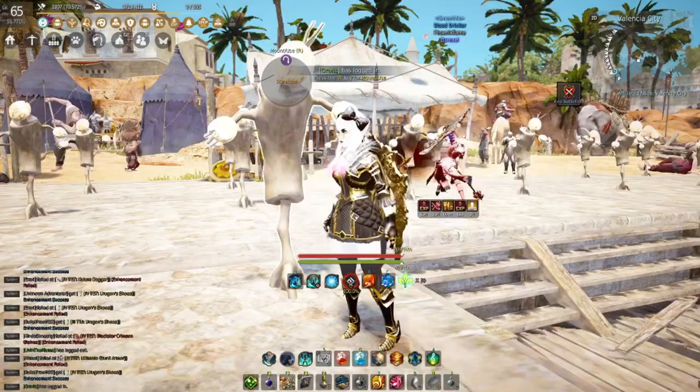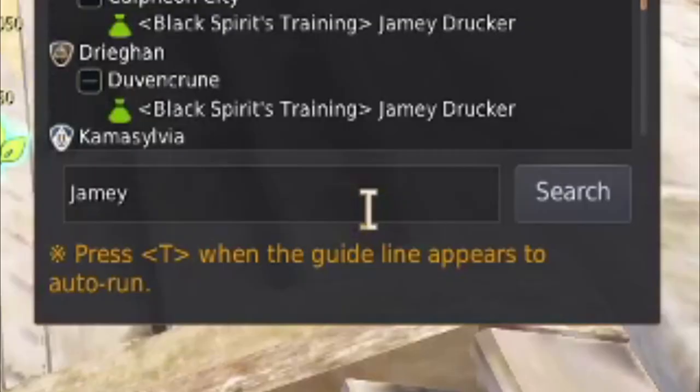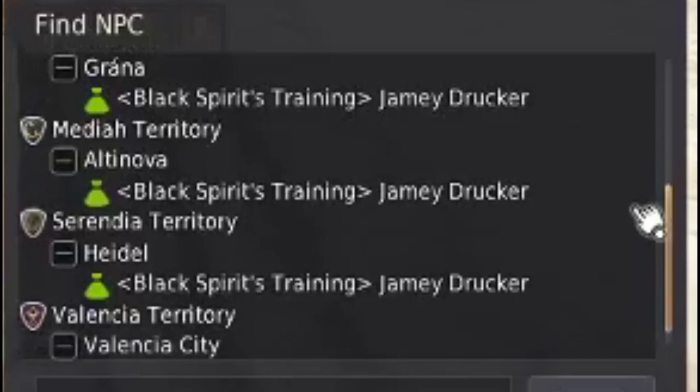If you don't already know, these Scarecrows can be found by finding this guy right here. His name is Jamie Drucker. You can find him by clicking the magnifying glass in the top right and then typing in Jamie right here. There is a Jamie Drucker at all of the major towns — there is one in Velia, Calpheon, Duvencroon, Grana, Altenova, Heidel, and Valencia.